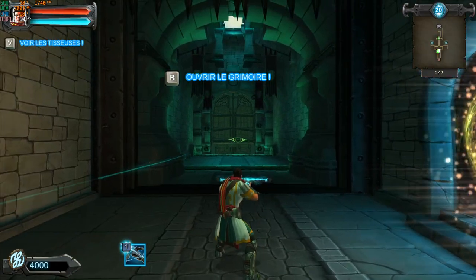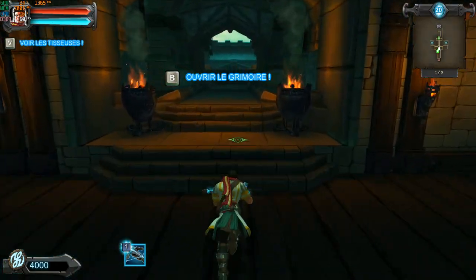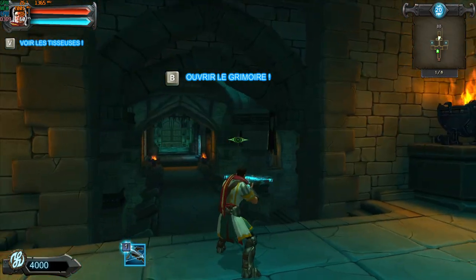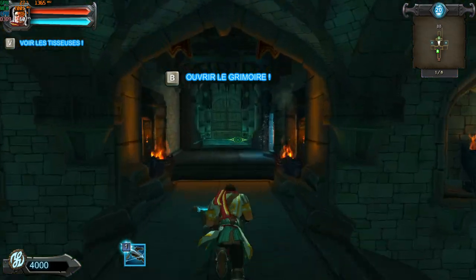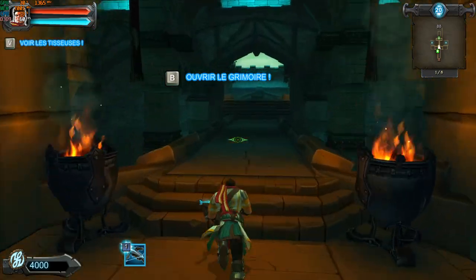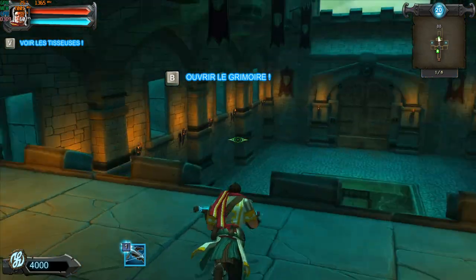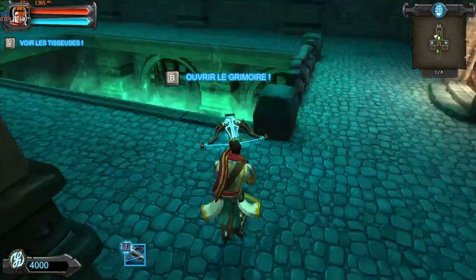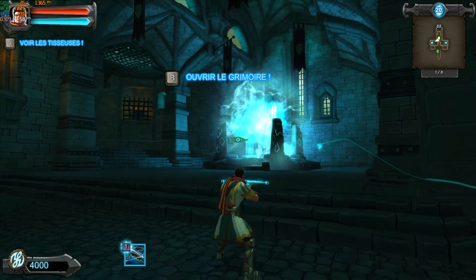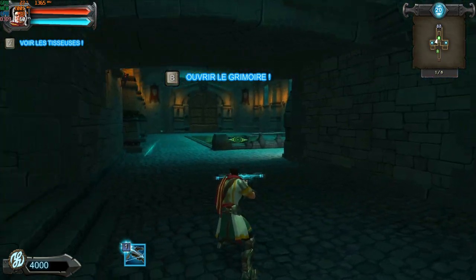We also have a situation where there are two doors — there's one door here and another door there. We can also see that the second door is not activated, so we don't need to worry about it. All the traps and everything will need to be focused here. We have a portal at the bottom that conveniently lets us travel between the two locations, and we have two rifts here.